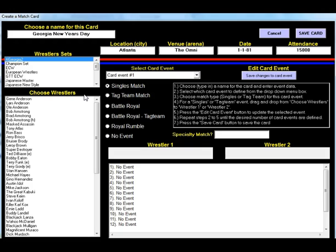You can change the wrestling folder for each event you have. For this walkthrough I'm going to make a Georgia card. You can see there are 12 events you can enter — I'm just going to enter three or four so you can see how this works. For the first event, I'm going to make it a singles match.